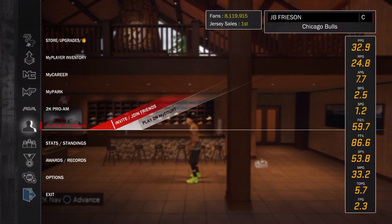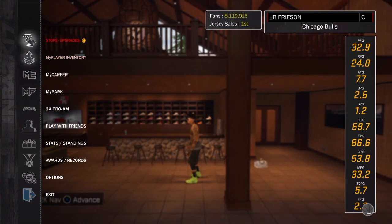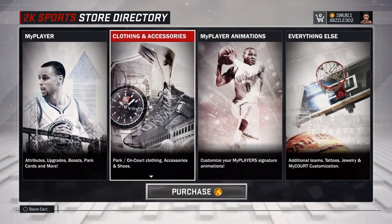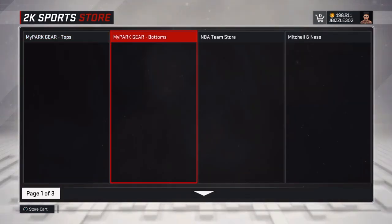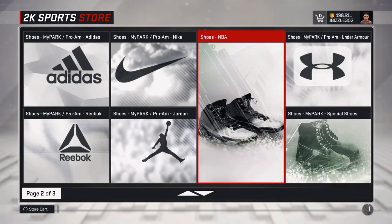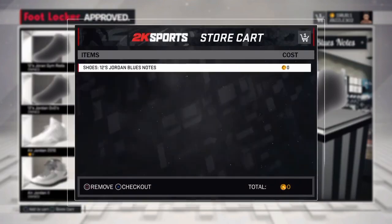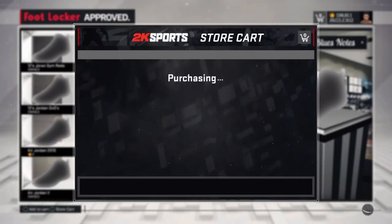All right, we're into MyCareer. You want to go to the NBA Store — I'm clicking on the NBA Store now. You want to go to your Clothes and Accessories. Go to your Clothes and Accessories. You want to go down to Shoes — NBA. Now, this is all for zero VC currency. So you click on it, you're buying for zero VC. None of your VC is getting spent on anything like that. It's for zero VC.